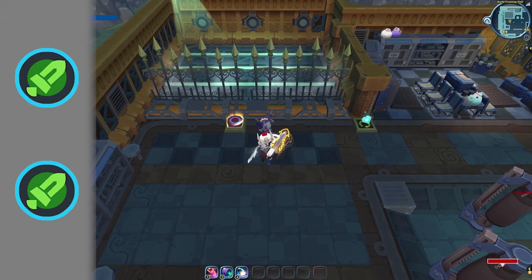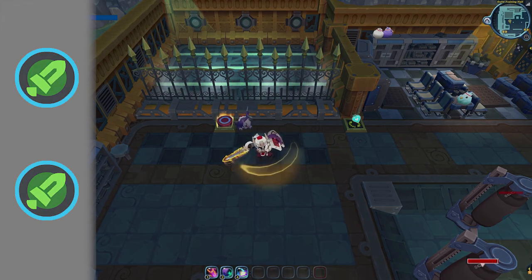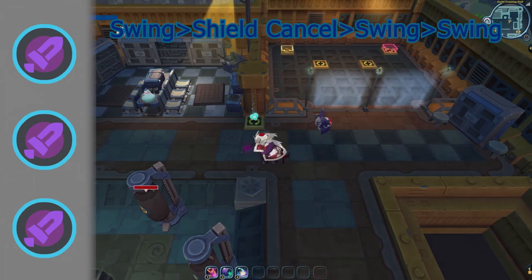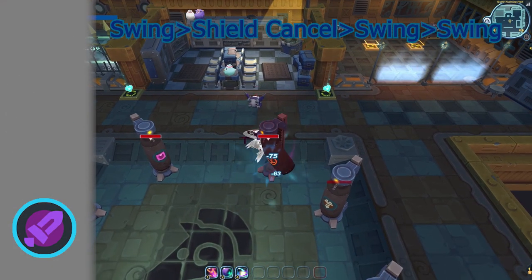Keeping track of your swing count can lead to some pretty cool combos. Here are a few cool examples of Swing Storing. The first is: swing, shield cancel, and then swing twice after. Using this combo skips the second attack of the combo, which can lunge you forward dangerously and can sometimes knock enemies out of range of your third hit.